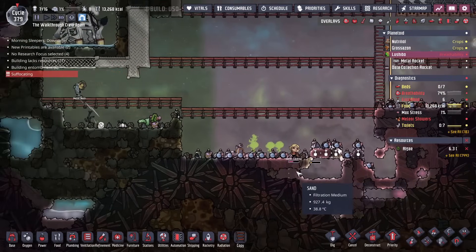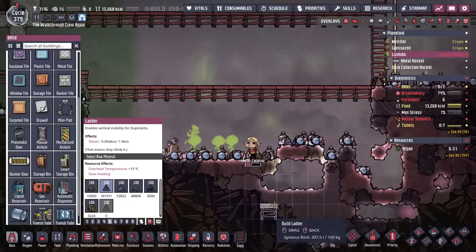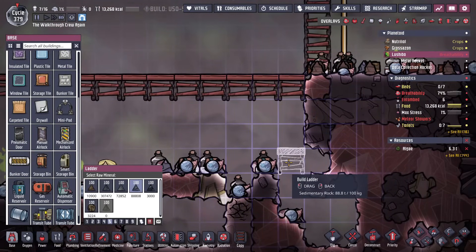Who's suffocating? Perfect timing. Let's see — Catalina. Why is it always Catalina getting into trouble? What do you have down here? Sedimentary rock, okay. I think here should do it.